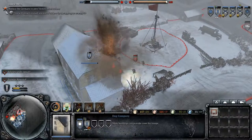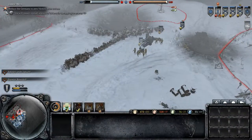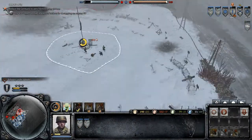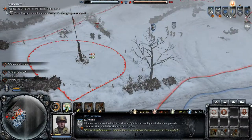Enemy infantry! Retreat to the CP — it was a strong hit. Retreat to the CP. Move it out, let's go. Under fire — run!